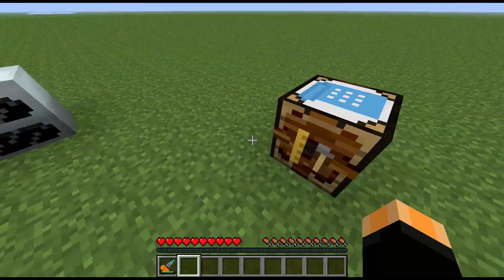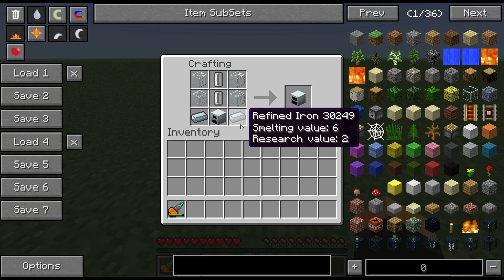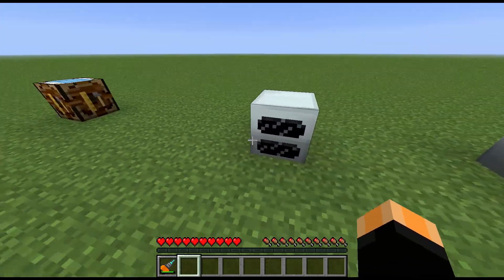The geothermal generator is made by using the generator, a couple of refined iron either side of that, some glass at the sides, and some empty cells in the middle — that should give you your geothermal generator.